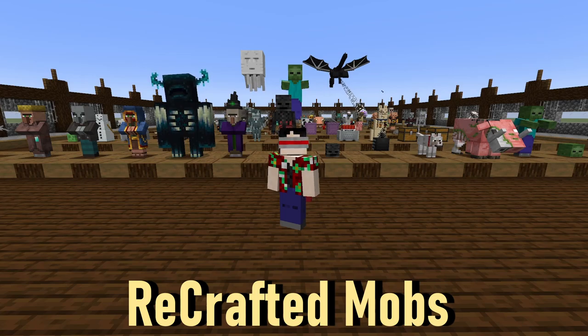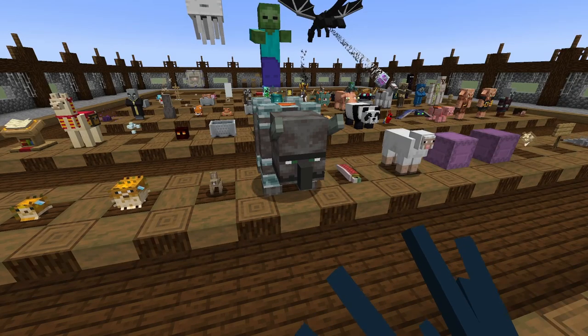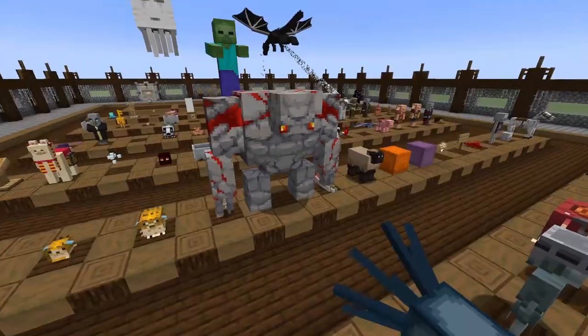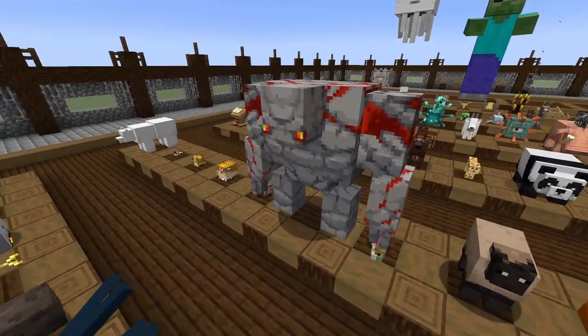Here we are on an entity tester map to take a look at the Recrafted Mobs resource pack. This resource pack adds a ton of variety to the mobs in Minecraft, pulling from Minecraft Story Mode, Pocket Edition, and other Minecraft spinoffs. We'll start right off the bat with my favorite retexture, which is the Ravager. Look at that — I don't know what this is from. Anyone in the comments, if you do know, let me know, because this thing is cool.